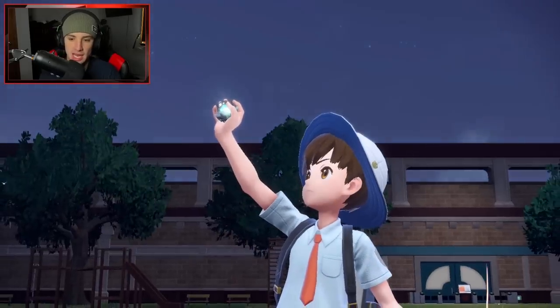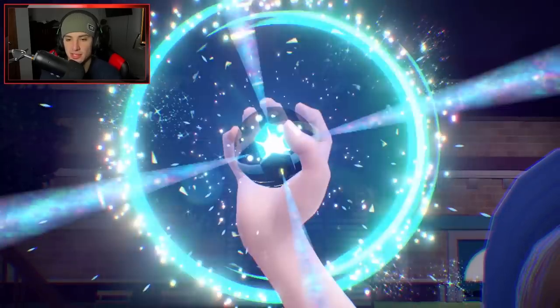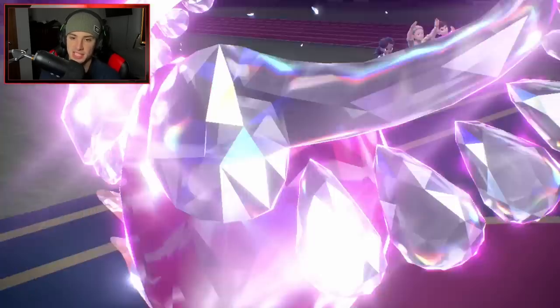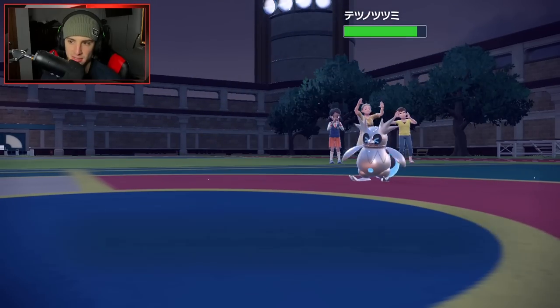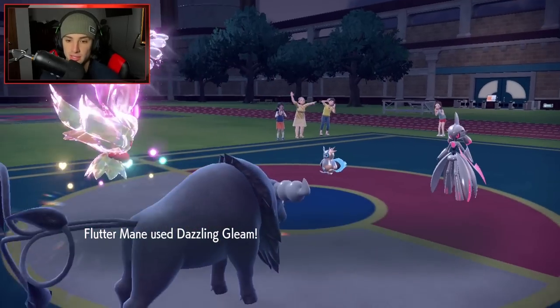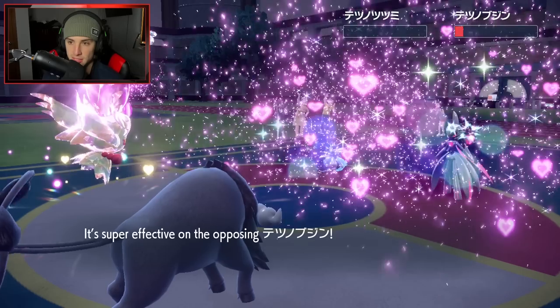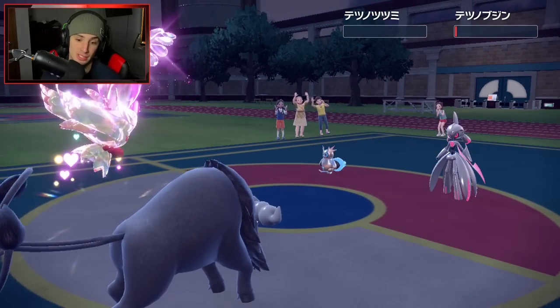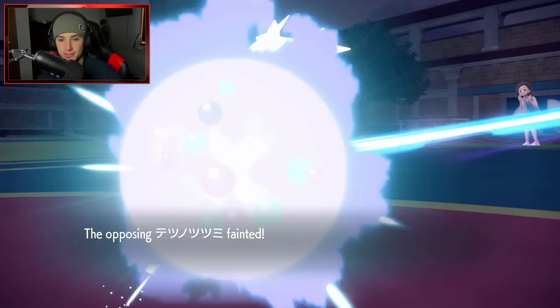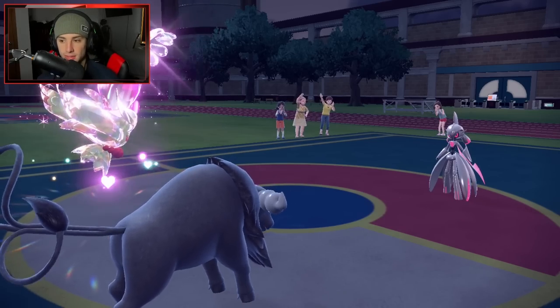But we take out the Delibird, which is big for us. Valiant was the Sash one. Moonblast flies into Tauros and picks up the KO, so Valiant is just ripping — but I'm not worried because Dazzling Gleam will pick up the KO. I don't think it has priority, and then I get to bring out Skelly Dirge. He throws out his next Pokemon — the Moth does come out. Poison is a little scary, and I have to use Gleam.